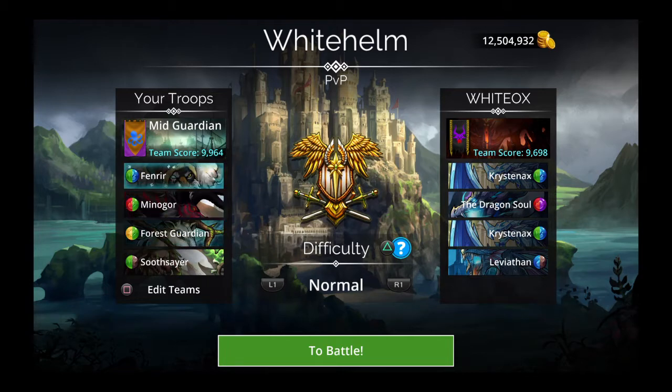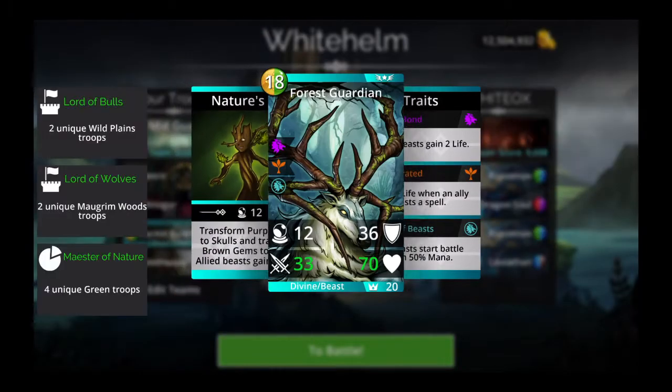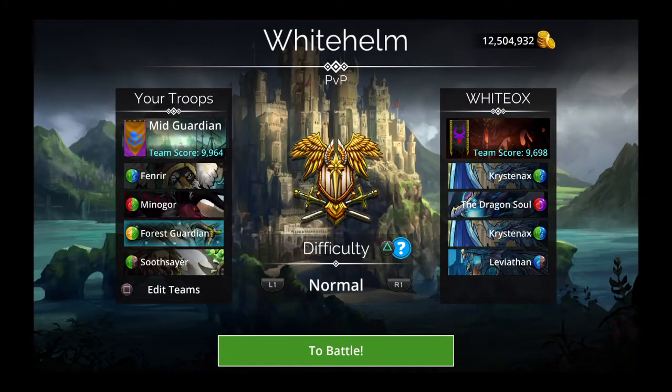This is our team. Fenrir works very well here because he increases the attack of your fellow beast troops. This is a green team — it uses all colors except purple directly, though indirectly we're using purple because Forest Guardian converts purples to skulls. Our banner is plus 2 brown, plus 1 blue, minus 1 purple.